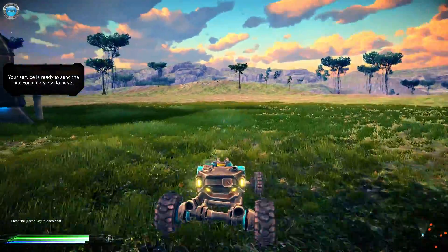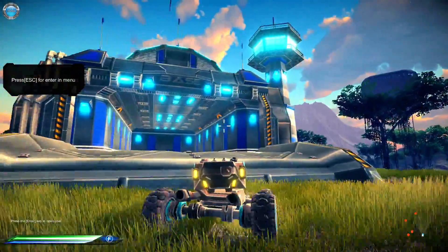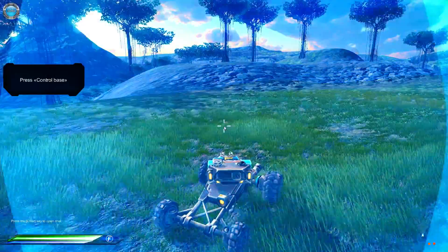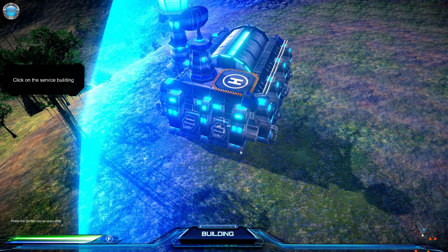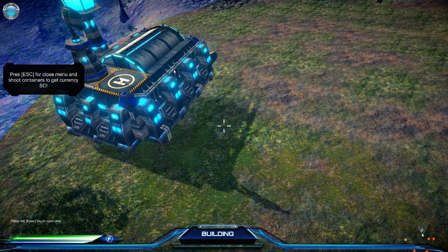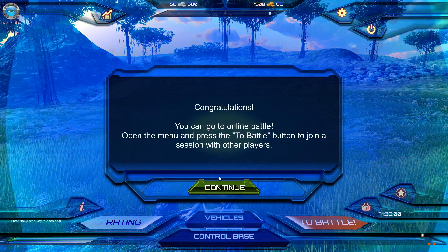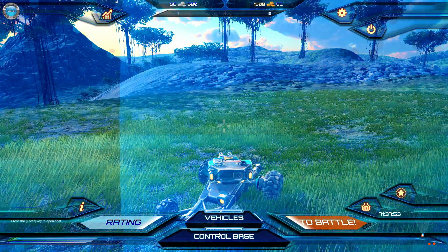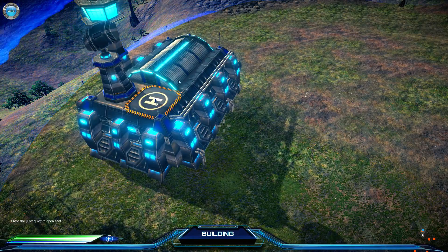Okay, I'm in the base. Detect me — I'm right here. Hello. We need to drive in. I think we need to press escape. Now what? Control base. Building. We can go to online battle. I don't want to go to online battle. Don't build anything yet. Why would I want to shoot the containers? I don't understand. Select the building.